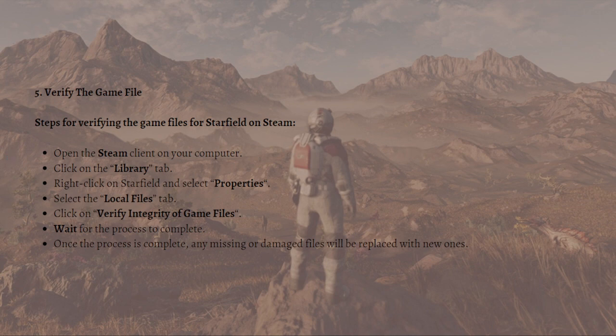Lastly, you can try to verify the game files. If any issues are caused by corrupted or missing files, verifying the Starfield game files would resolve them. To do that, open the Steam client, click onto the Library, right-click on Starfield, select Properties, go to the Local Files tab, and click on Verify Integrity of Game Files. Wait for the process to complete — any missing or damaged files will be replaced with new ones.